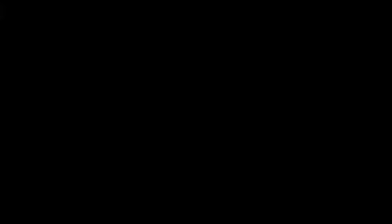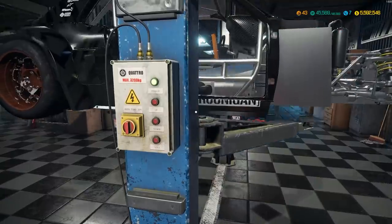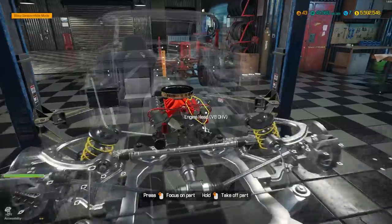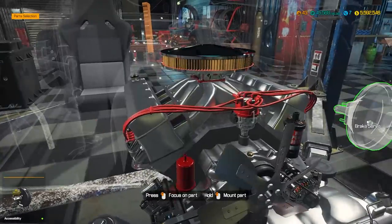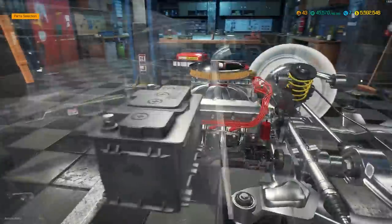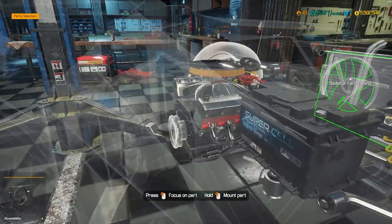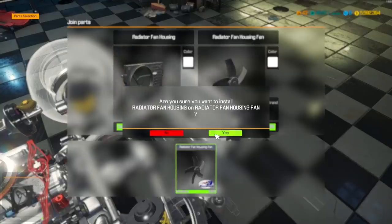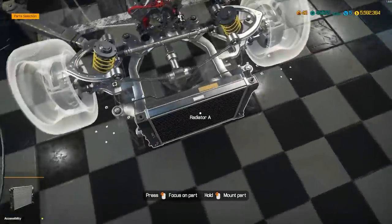Okay, we are done there. Let us install our brake servo and our radiator. Get our radiator A — that's good to go. We will need to buy some fan housing because we do not have that. Get that assembled and installed. Thinking things are looking good there.